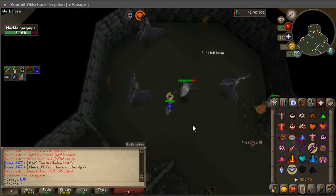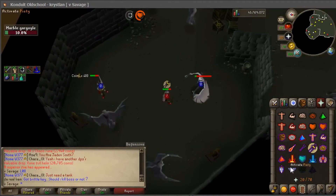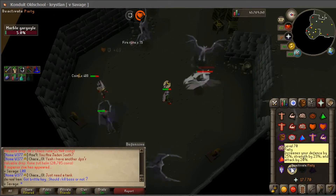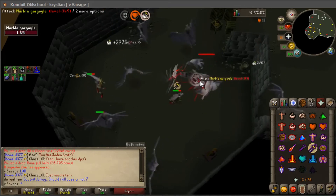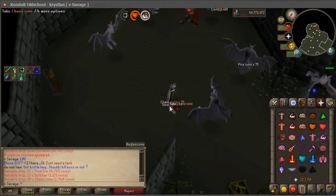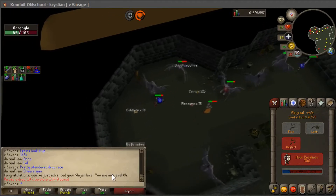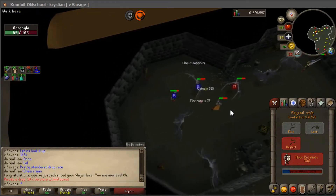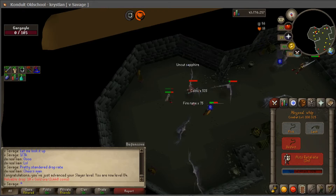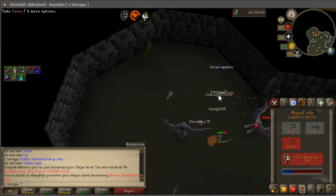Got a superior gargoyle — let's see what we can get off him. One more hit... there we go. Some good money but nothing too interesting. I just got 84 Slayer! That superior really messed me up because I got a lot of XP from him and wasn't expecting it. 84 Slayer — let's go!